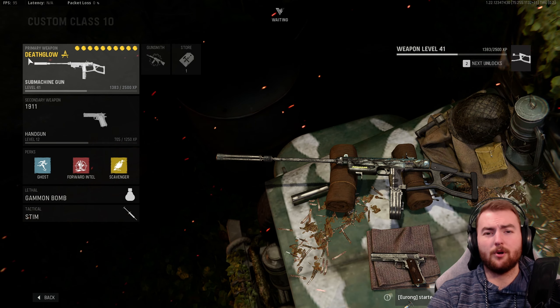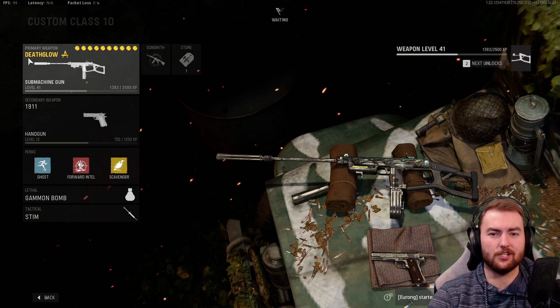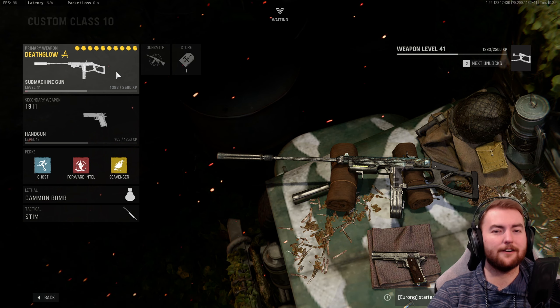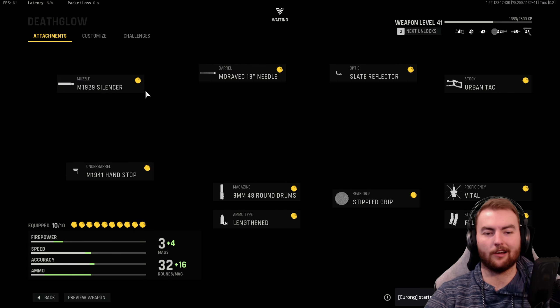With the vital perk unlocked, which is one of the last unlocks with the gun, I haven't unlocked that just yet. So we are in the custom lobby and we're going to show you off the best build with this thing, because the stats are really, really powerful. We'll get there eventually and then probably show off the vital perk once we do unlock it.